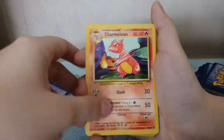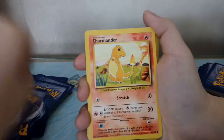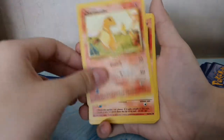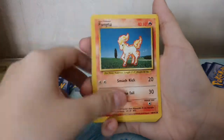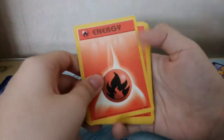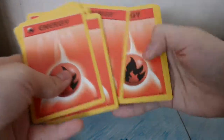Growlithe, Charmeleon, another Charmeleon, Charmander — sorry for the sounds outside — more Charmander, another Charmander, Ponyta, another Ponyta, more Ponyta, another Ponyta. And I guess all of this is just fire energy.